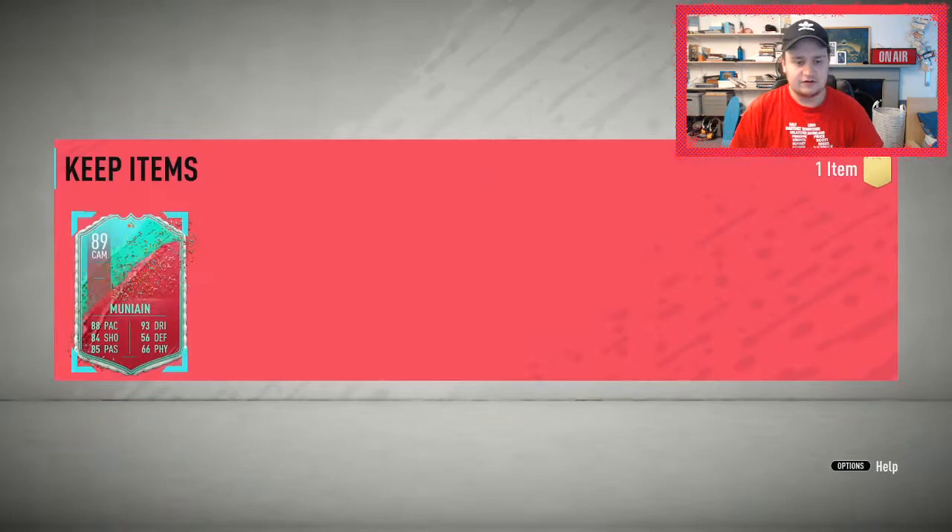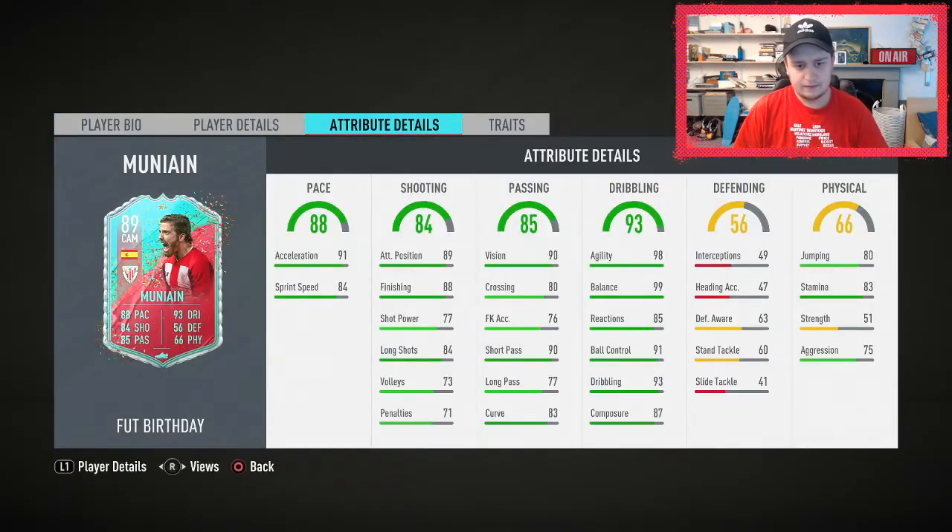His stats are pretty nuts for his caliber of play. Great acceleration and sprint speed for a CAM, agility and balance both 98 and 99, stamina 83 which is all right, and his balance is just brilliant all around. Apparently the finesse shots on this guy are mental, so I'm somewhat excited to use this card. Let me know what you guys got down below — remember to drop a like and subscribe if you're new to the channel. I'll see you guys next time!